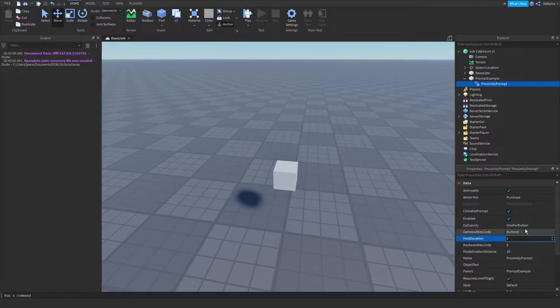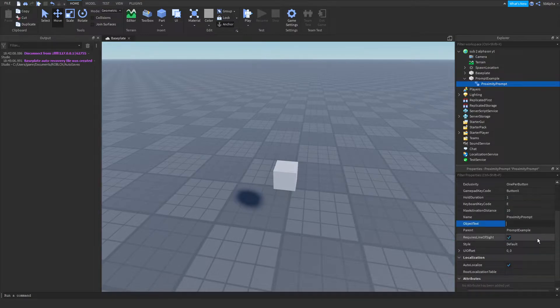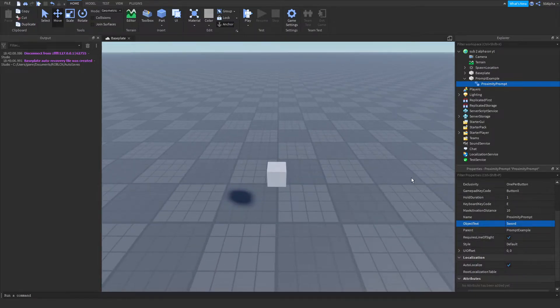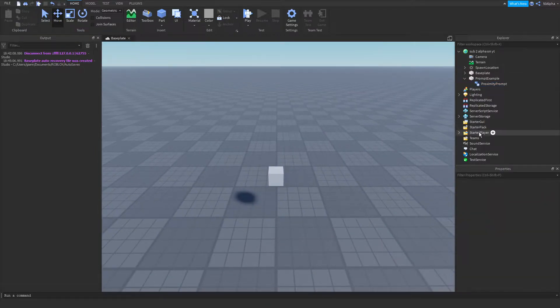I'll change the hold duration to a second. I'm going to leave the key as E, and then change the object text to 'sword' because that's what I'm going to be purchasing — that's the bottom text line. For line of sight, most of the time you can toggle this off; it depends on whether a wall is in front of the prompt. I'm going to leave it on because there's nothing covering the part here.